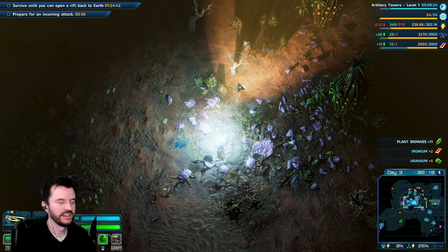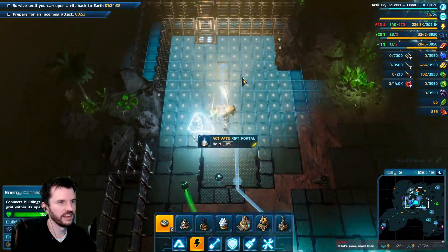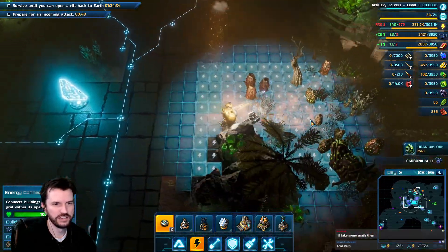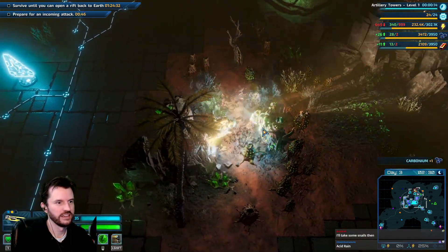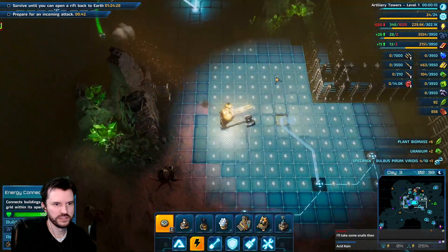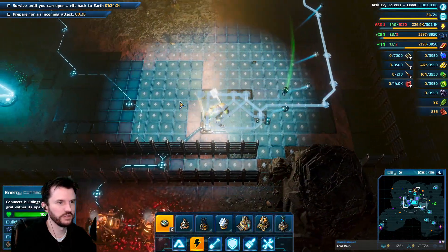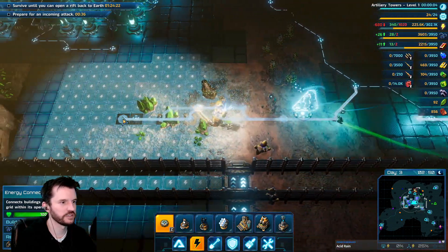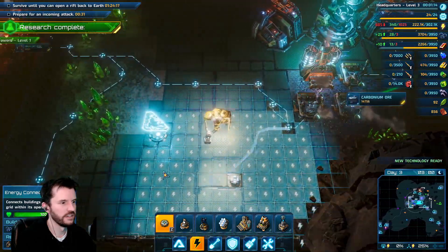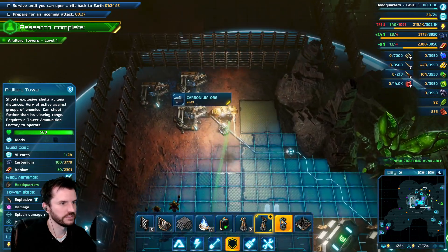Come on — all right, here we go. Let's see if we have one form around the walls for when I run around making towers shortly. A new technology has been developed — new blueprints are available for crafting.